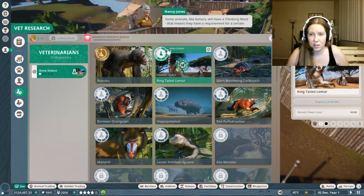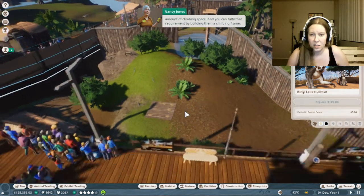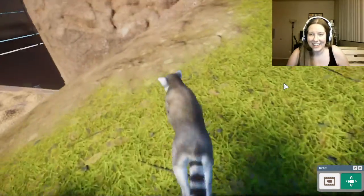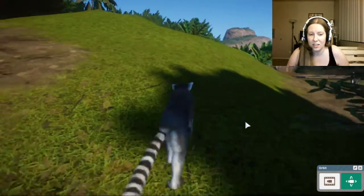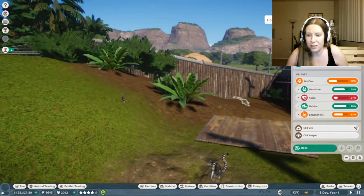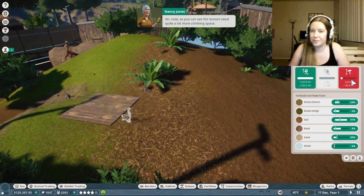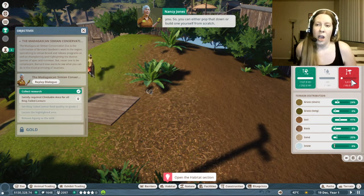Some animals like lemurs will have a climbing need - that means they have a requirement for a certain amount of climbing space, and you can fulfill that requirement by building them a climbing frame. They have none. Let's find out how much more climbing space our lemur friends need. Select one of them and bring up the information panel. Click on the terrain tab. He's always running away from us - we gotta give him some stuff to climb on, otherwise he's gonna be real sad. We already got a climbing frame blueprint built for you, so you can either pop that down or build one yourself from scratch.